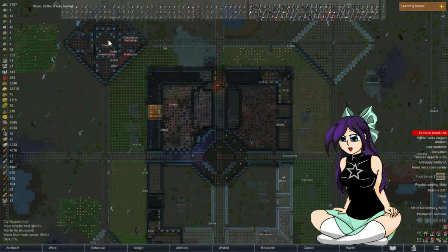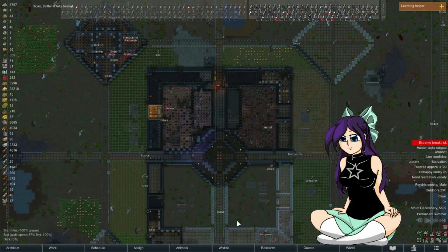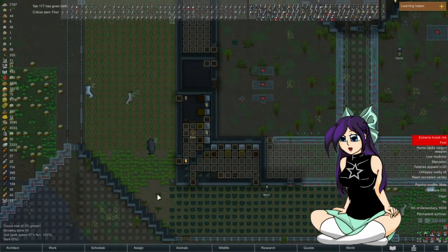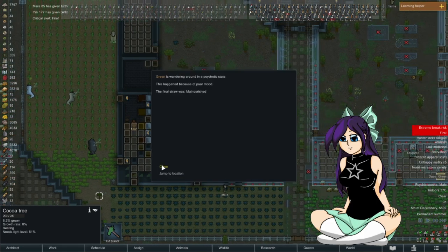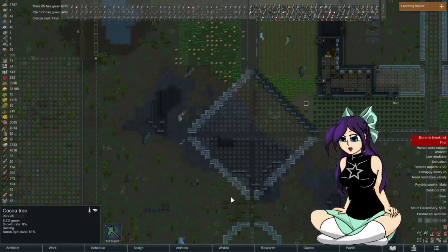I've still got a lot of flooring and stuff to do up there but we're getting there. I think they started planting chocolate trees — at least they're harvesting this finally. Also these animals should not be in here with our food, but I'm having fun trying to keep them out.